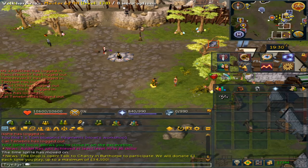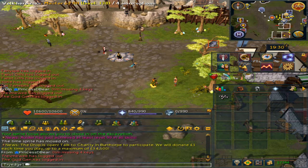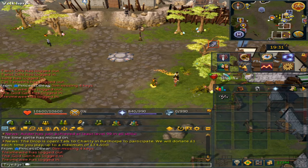On April 27th until May 4th, players will be able to partake in the charity event in Burthorpe. This minigame will be called The Drop.